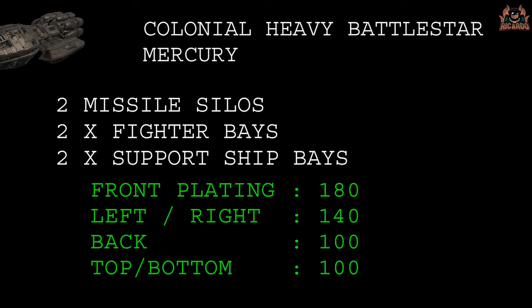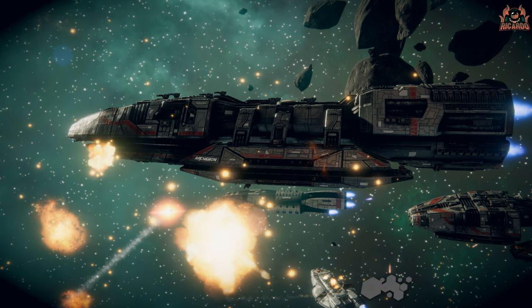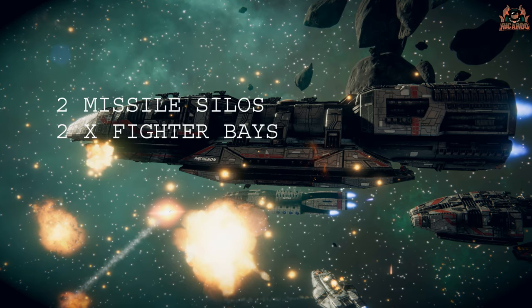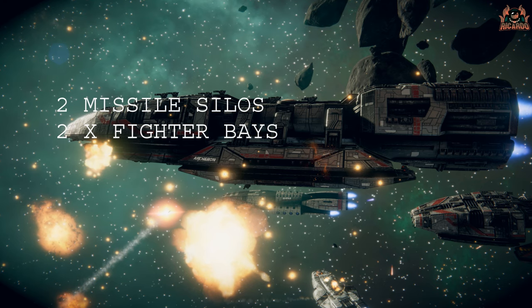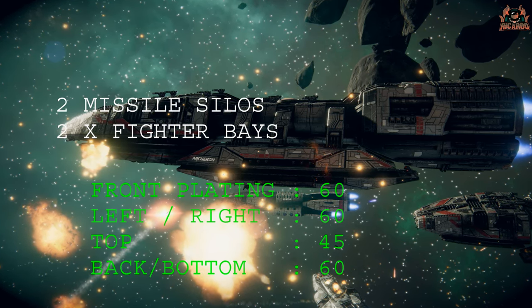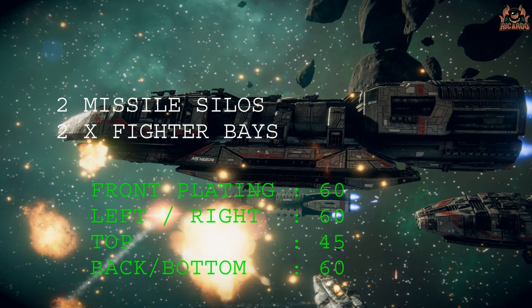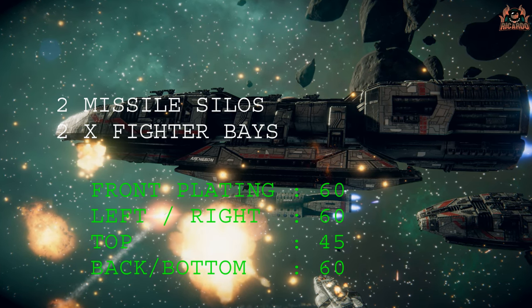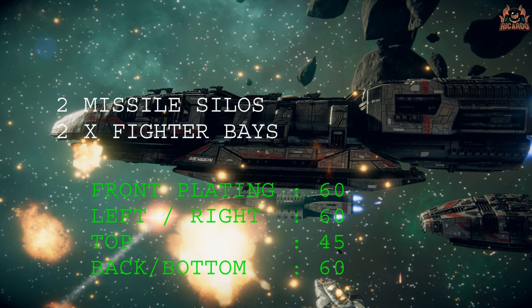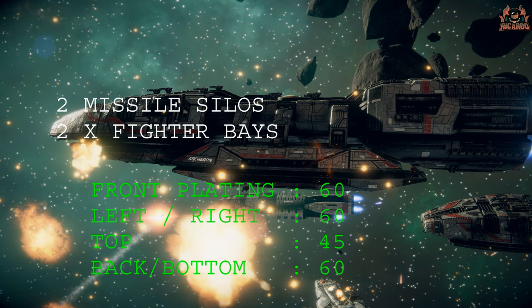The plating has been highly upgraded — it's designed for plowing straight into battle, with front plating at 180, left and right at 140, back, top, and bottom at 100. This differs quite extensively from its predecessor the Maneuver, which has front, left, and right armor at 60, back armor at 45, top at 45, and bottom at 60 — two fighter bays, two missile slots, and is generally made of tissue paper, as I maintain.